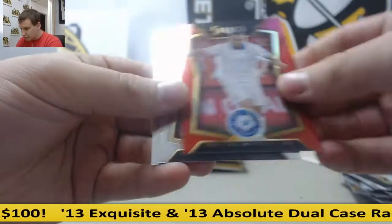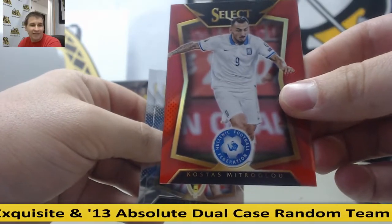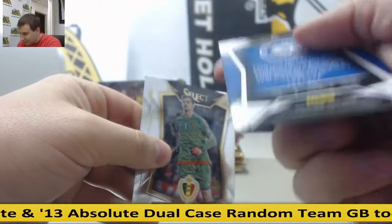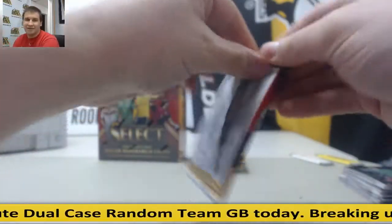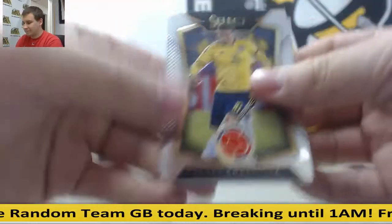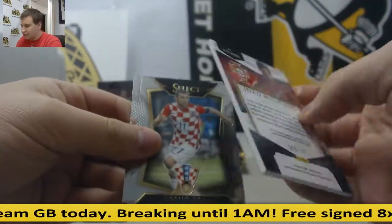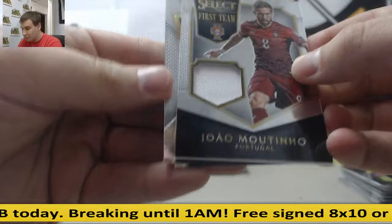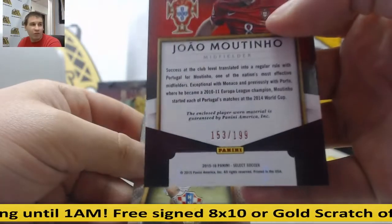Red Prism, Costas Matruglo. Man, these soccer names. 193 of 199. Joao Moutinho, Portugal, first team jersey relic, 153 of 199.